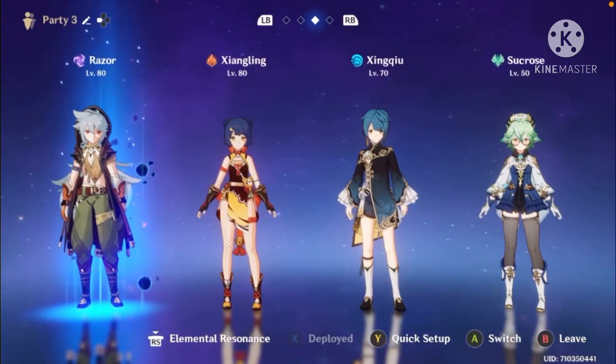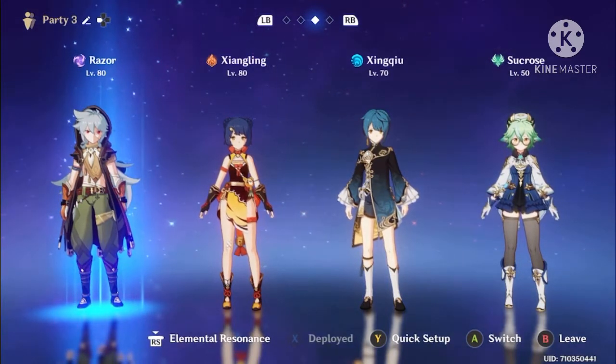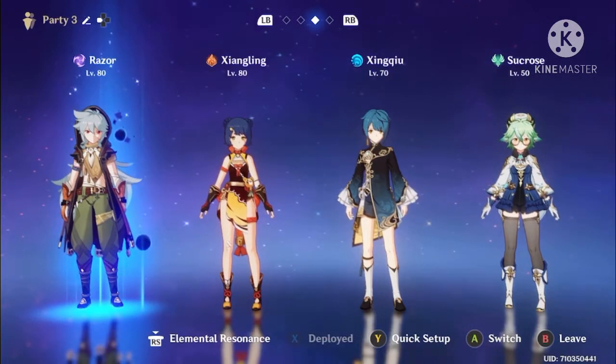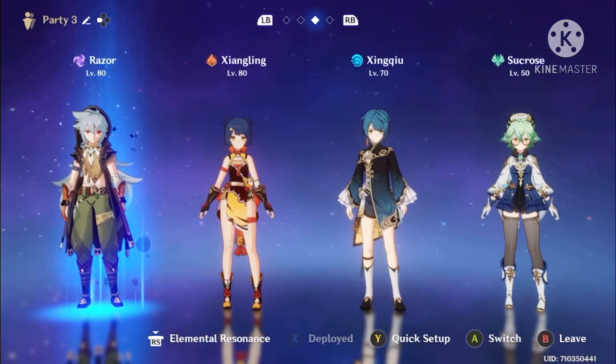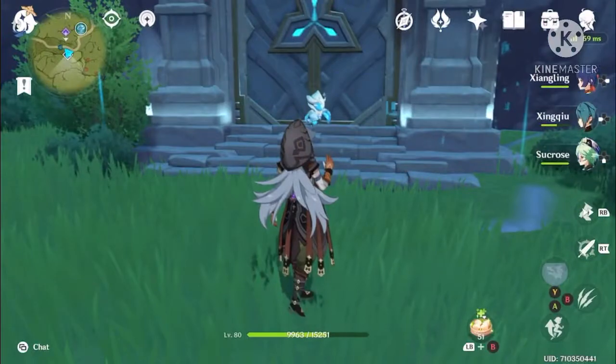Here we have one of the more budget team options: Razor, Xiangling for Pyro support, Xingqiu for healing, and Sucrose. Now we're going to show them in action.